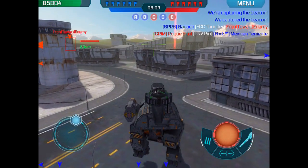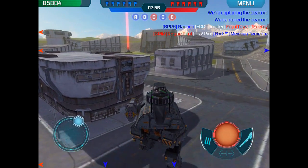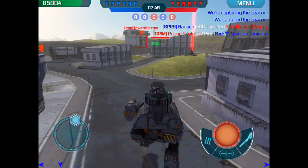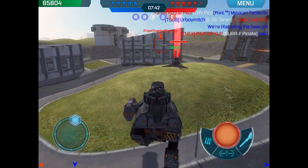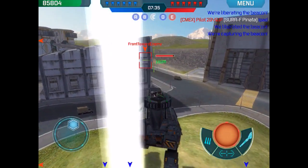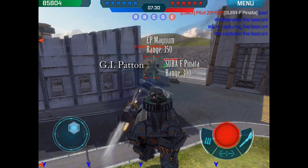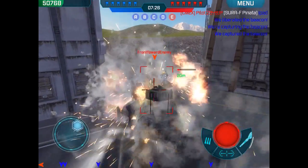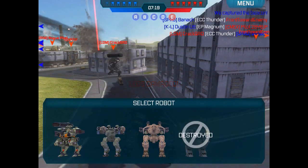Since we've got an advantage in numbers in this area and there's not anybody really up on that hill — the enemy spawn point — I'm going to take this chance to go capture that beacon. There's a Patton coming after me, and someone behind me has just launched rockets at it. I'm going to take the beacon, putting myself at risk by walking out in the open. I can tell that this Patton has Magnum guns, and it turns out it also has two Pinatas. It launches its Pinatas and does a good bit of damage to me, but I'm able to take it out, and then a Fury gets me instead.